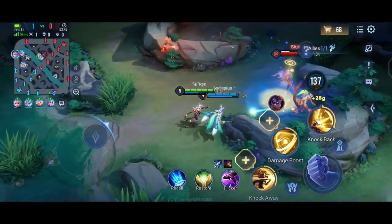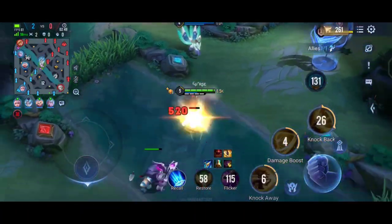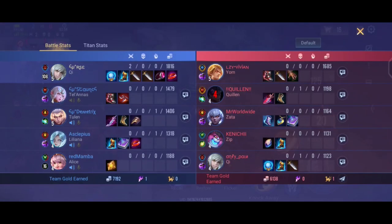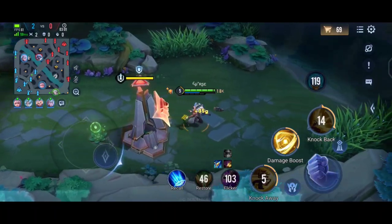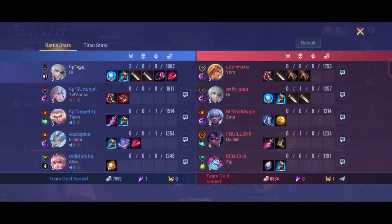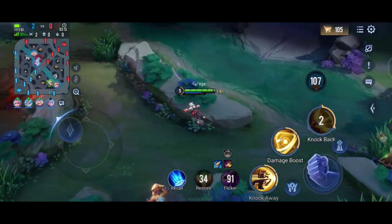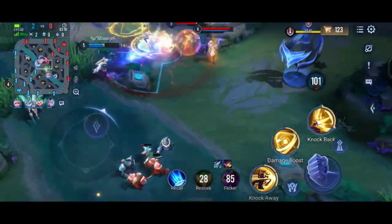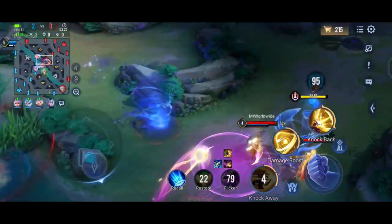For the ultimate, you need to try to hit enemies and slam them into a wall. If you don't do that, your ultimate cannot be used a second time. The first tier of the ultimate bashes enemies against the wall, and the second one is like your S1 — you can dash through enemies and stun them.